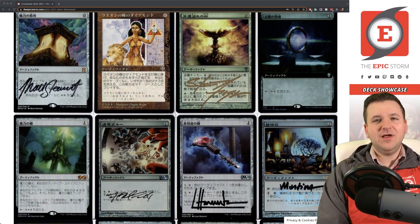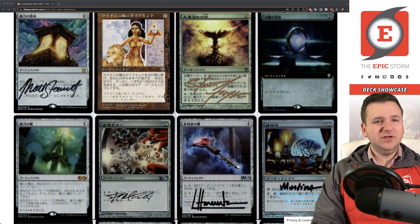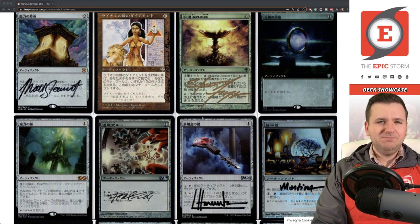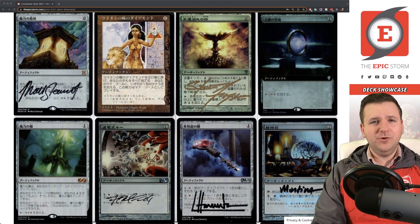Manifold Key is a big upgrade in Vintage since it lets constructs become unblockable, but here in Commander it's just an additional key to untap Mana Vault or Mana Crypt. Along with Ever-Flowing Chalice and Sol Ring, it can generate a few extra mana here or there, which is sometimes very helpful. Both keys are very strong.